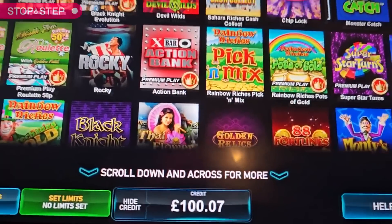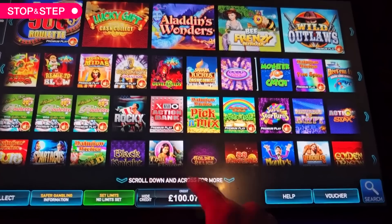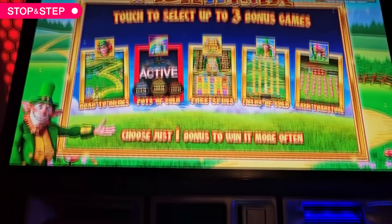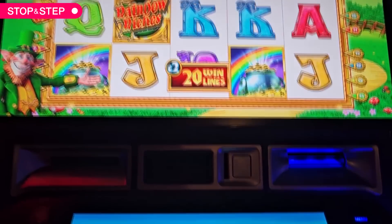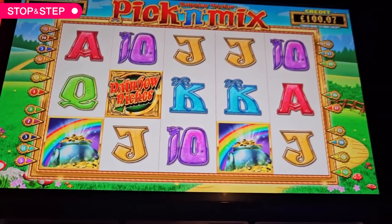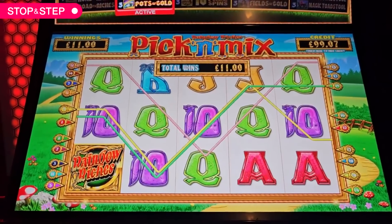Hey everyone, arcade today, 100 pounds in this. I'm going to start off on Rainbow Richard's Pick a Mix, then Rainbow Richard's Pure Gold. Let's check all the pots — they're pretty tasty pots. I like this on one pound play with no gamble because there's nothing to gamble for apart from more cash, and I like to gamble for a bonus.